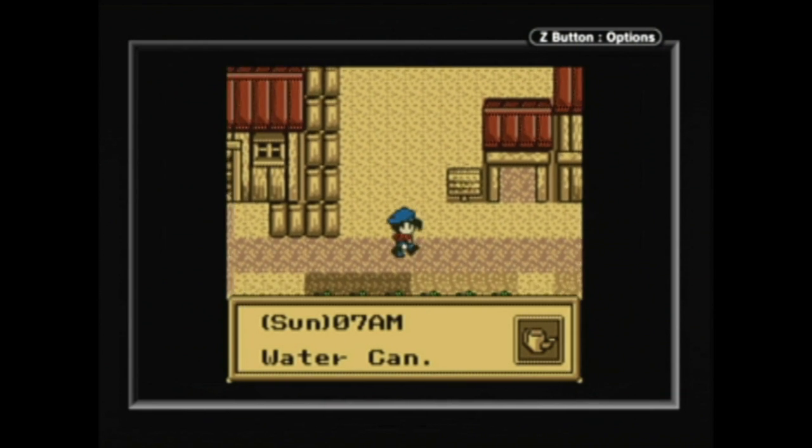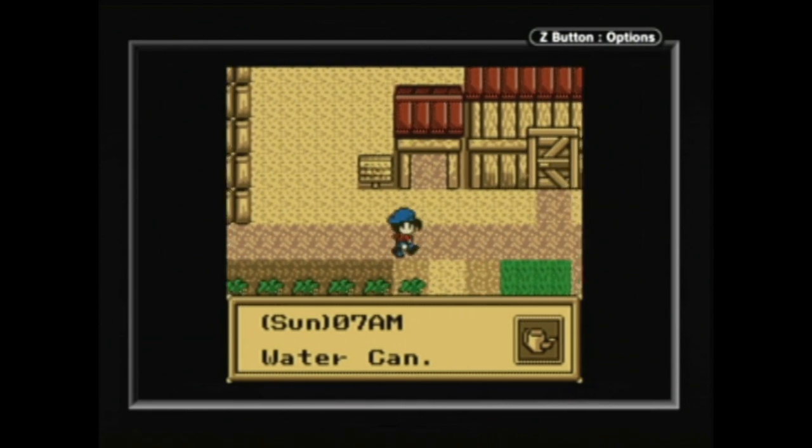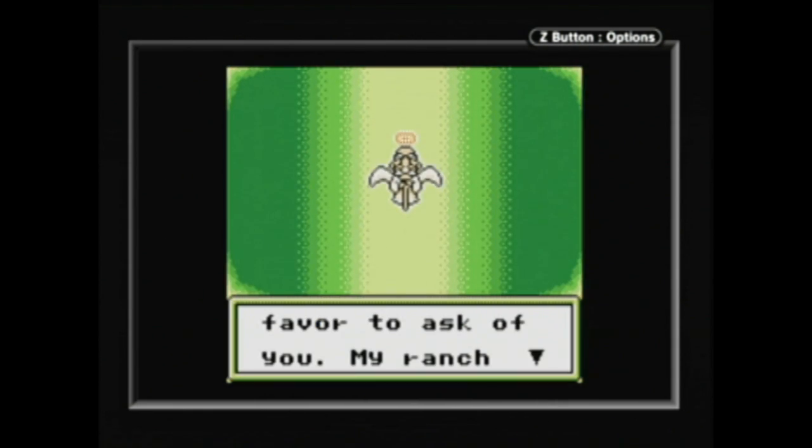You're left in charge of a farm, you grow crops, you raise and deal in livestock, and after four seasons of 30 days each, your performance is assessed by the spirit of your dead grandfather.